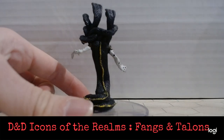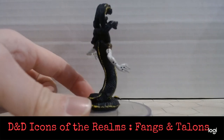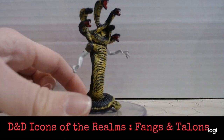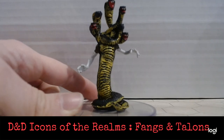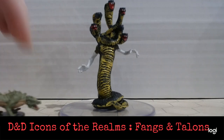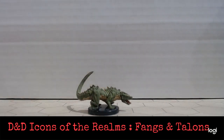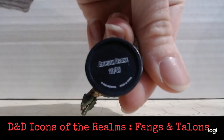Moving on to our Yuan-Ti Anathema — a person with a snake body but many, many heads, sort of a Hydra person. Some very interesting speckles going on with the hands. I'm sure that is in one of our lovely guidebooks — don't go anywhere near it or you will get eaten.